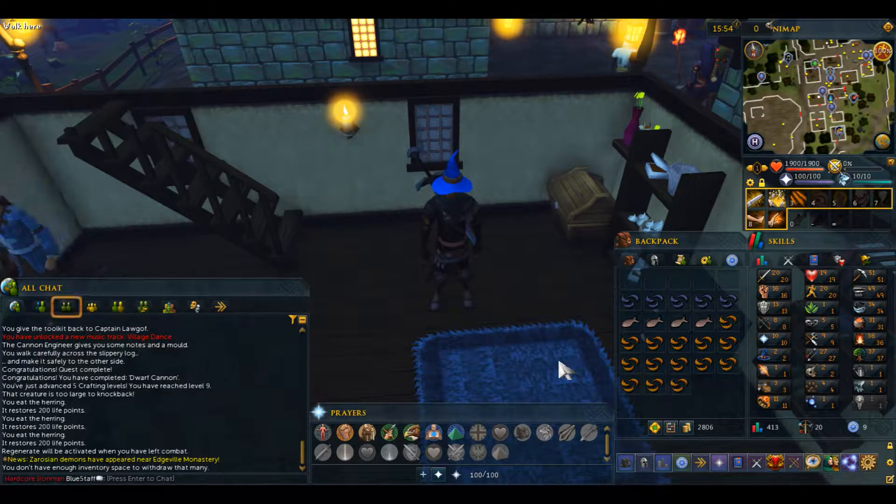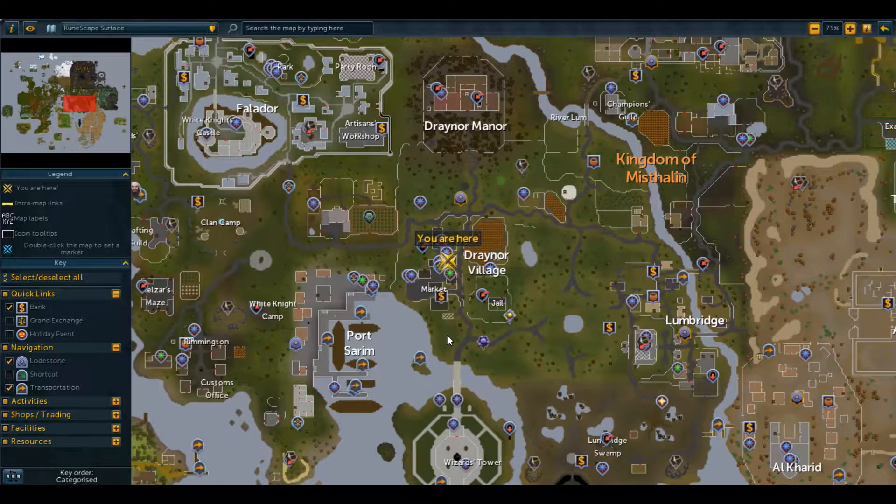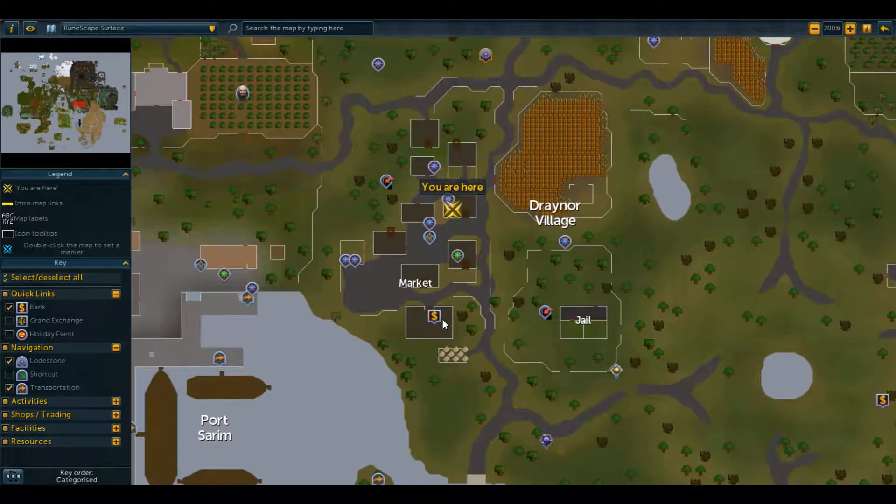Hello guys and welcome to my Hardcore Iron Man RuneScape 3 quest guide for Vampire Slayer. To start Vampire Slayer you want to be in Draynor Village — I'll show you on the map. Really easy to get here; the quickest way is from the lodestone and then run south, and we're starting in this house here.